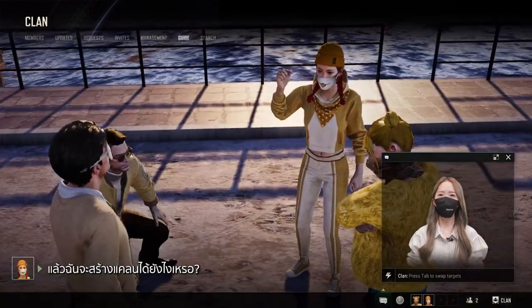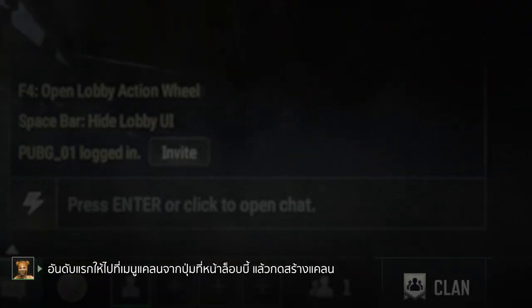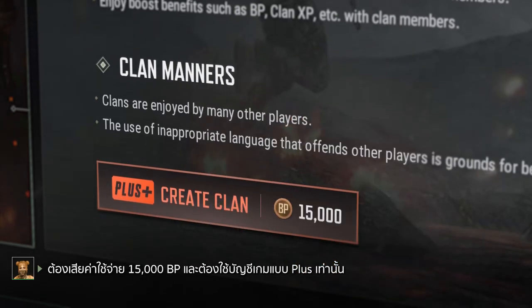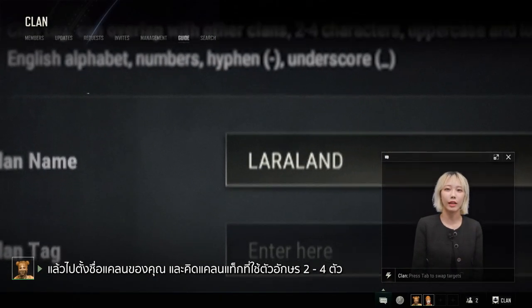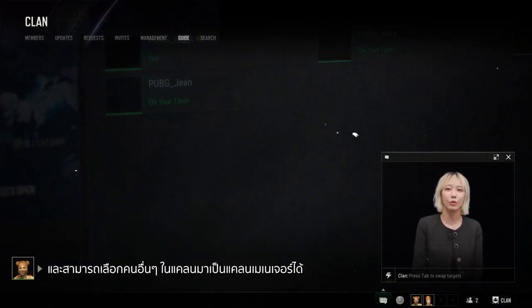That's great news! How do you create a clan? First, head to the clan page via the lobby and click Create Clan. It costs 15,000 BP and you need to be a plus status player. Enter your clan name and a 2-4 letter clan tag. You'll become the clan master and can assign clan managers from general members.